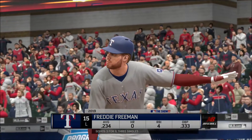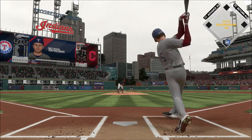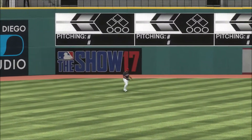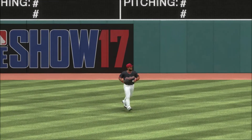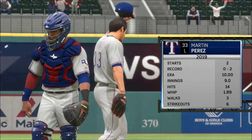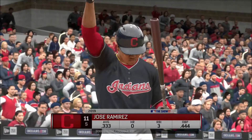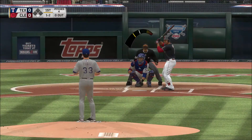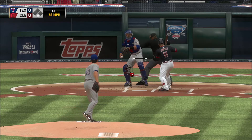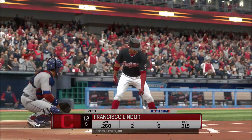Here's first baseman Freddie. This is hit the other way out toward left field — Cabrera's there, he makes the play, and that ends the inning. Martin Perez starts the game on the mound for the third and final game of the series. He's caught looking at a beautiful curveball that buckled him for the first out of the inning.